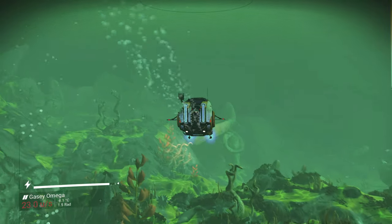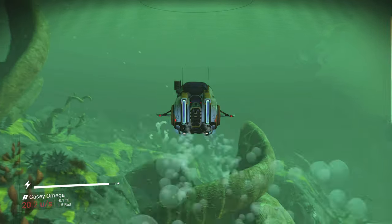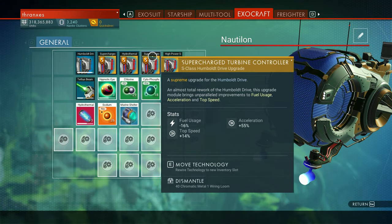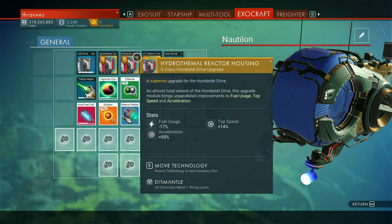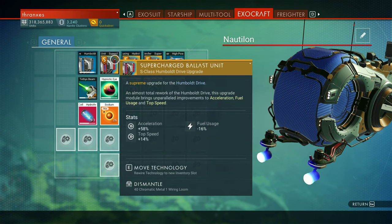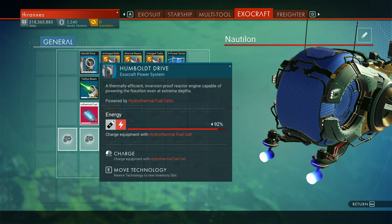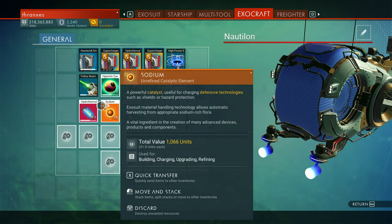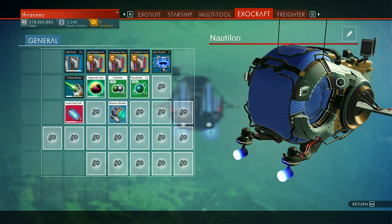I didn't see anything in the patch notes about that, but let me know what your experience is. Is it that maybe my modules are recalculating? Acceleration — top speed still isn't that high, slightly higher. Maybe the overall top speed has been increased. Kind of comes across that way, a little bit.